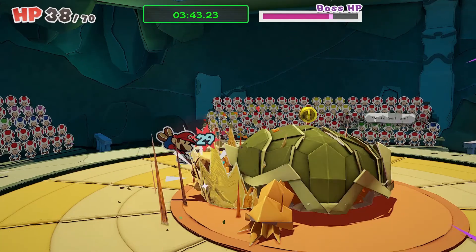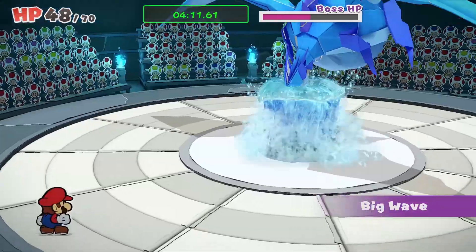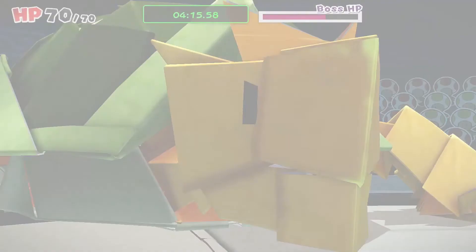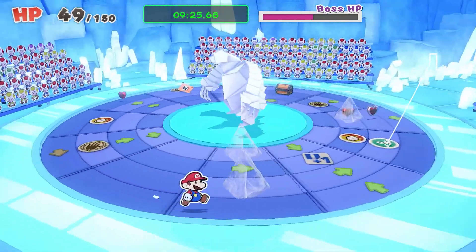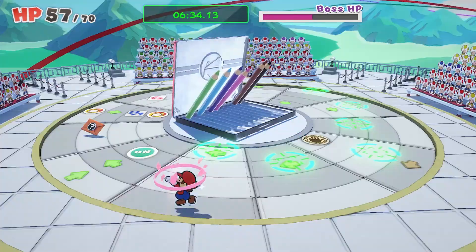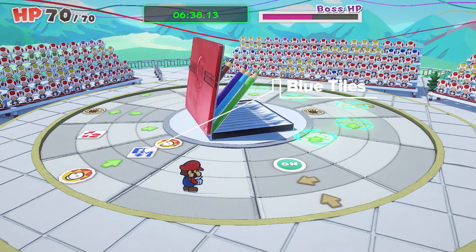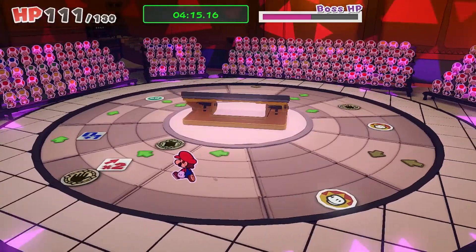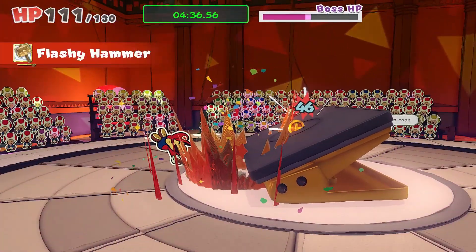Bosses in this game always have a certain weakness to them. Once you find their weak points, you must exploit it. Every single boss may have a desperation move that does a lot of damage. Many times you are able to block these desperation moves by using the correct developmental. To activate the developmental tiles, you must step over the on tile. During boss battles, you will find blue and red tiles. The blue tiles give Mario an additional action command, and the red ones grant him 2 times the damage. If you are able to combine the damage plus action command tiles, you can deal a ton of damage in one turn.